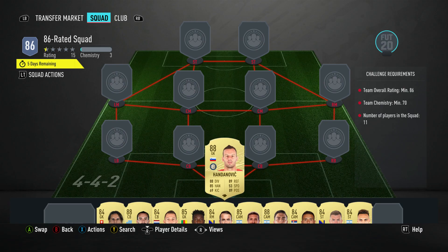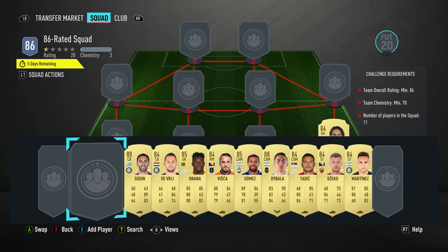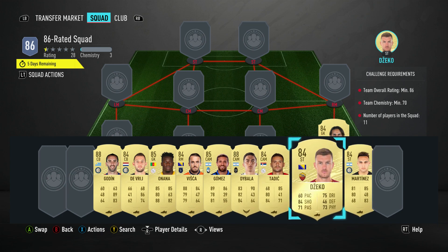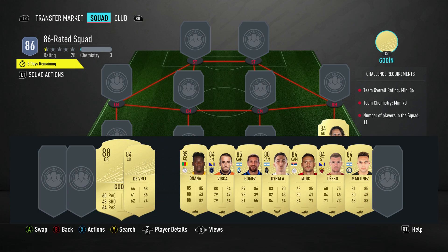In goal we have Samir Handanovic, bought for 34,000 — plays for Inter in the Italian first week and is Slovenian. Watch out because you've got Onana who comes as a low rating, as well as Martinez, so make sure you get those guys at the correct rating. The right back is Jan Sommer, bought for 2,000 — he's a goalkeeper who plays for Mönchengladbach in the Bundesliga and is from Switzerland.